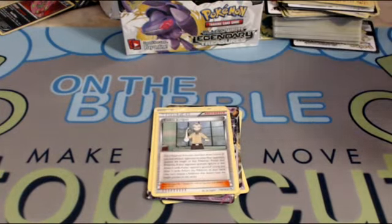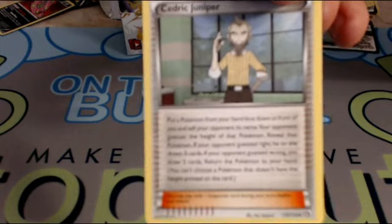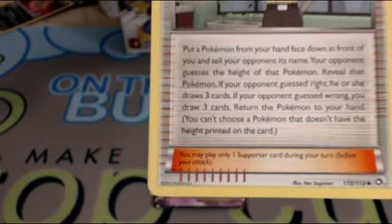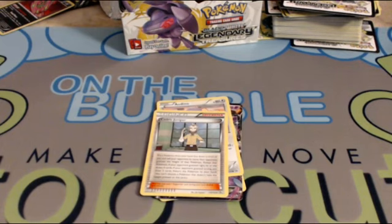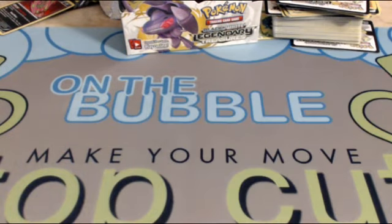Meloetta — we got a full art one but now we got a regular art one too, kind of cool to see a double EX pack. Archen, and then we got a Cedric Juniper — another new supporter with a wall of text. Basically it says you take a Pokémon from your hand and put it on the table, tell your opponent that Pokémon, and they have to guess the height. If they guess wrong you draw three cards; if they guess right, they draw three cards. I don't think it's ever going to see play.